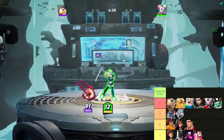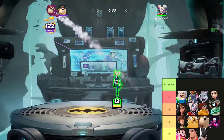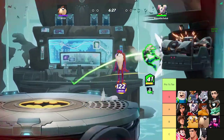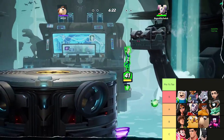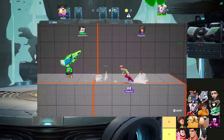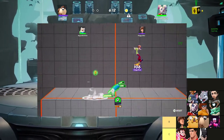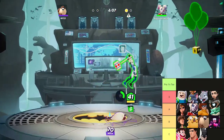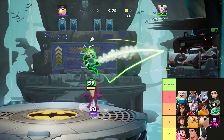Now moving on to the more well-known tier list — the pro level, basically the highest of the highest when it came to tournaments and leaderboard players. For S tier I'm going to give it to Finn because when you give Finn the speed boost and he's in the hands of someone who knows his combos, he is literally untouchable. When I say he was the Flash, he is literally the Flash in how fast he attacks and moves — there's just no beating him in ones. Next I'm going to give it to Tom & Jerry.